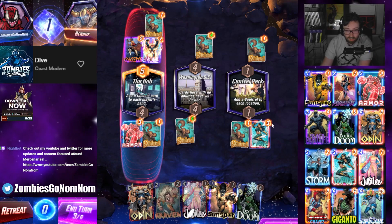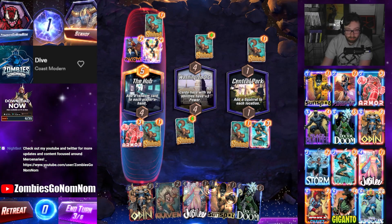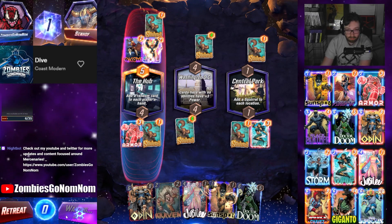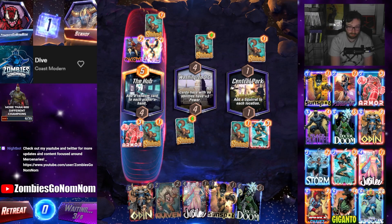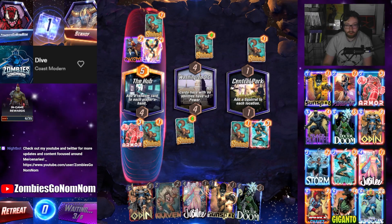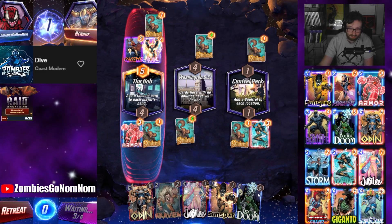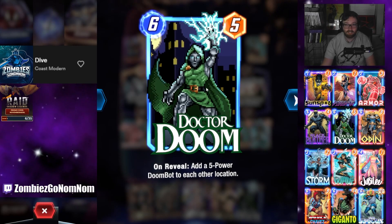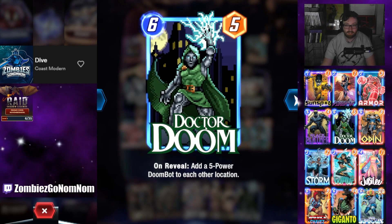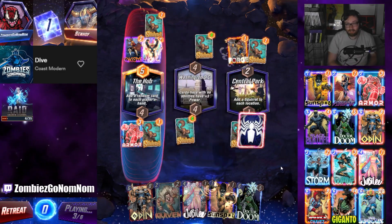I think we go Wave, then we can go Doom into either Jubilee or Sunspot into Odin. Doom into Odin is really really powerful, just a ton of power. I love this pixel art - I got this one in the season cache last season. I didn't have any Dr. Doom variants so I was pretty happy about that.